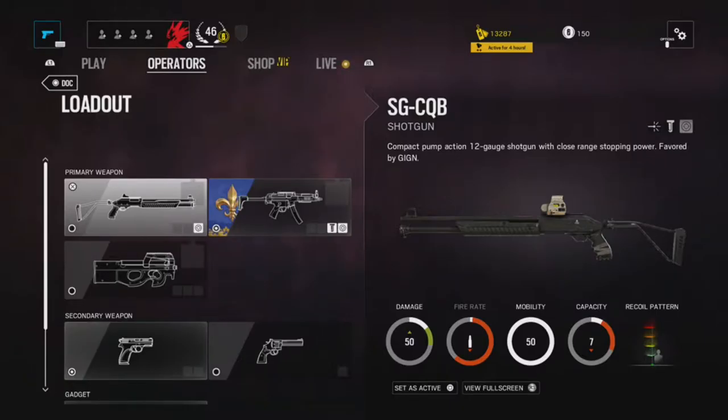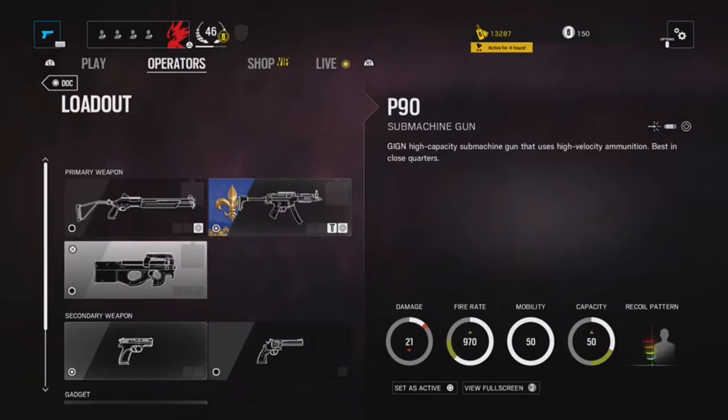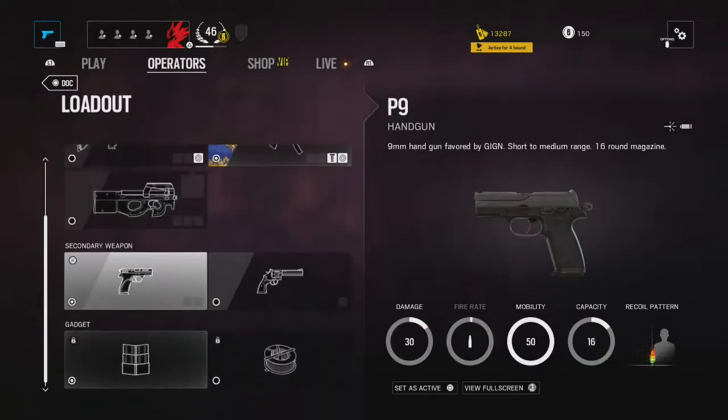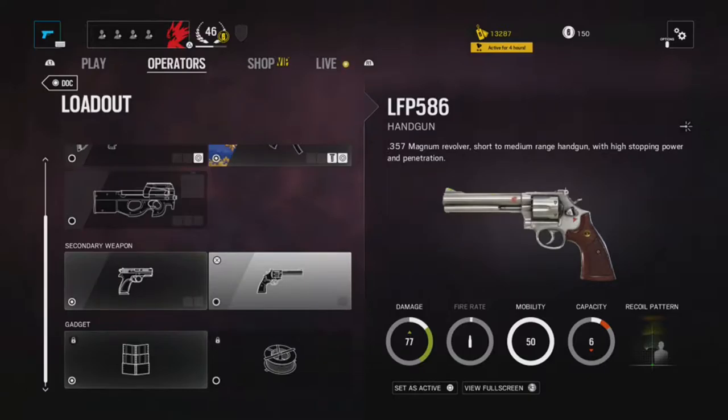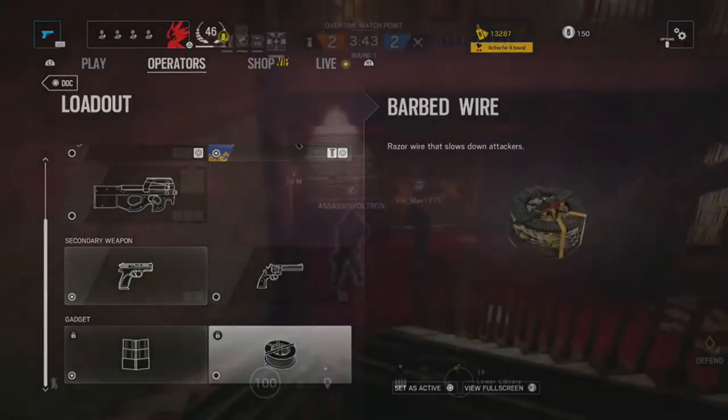Weapon wise, he comes with the SG CQB shotgun, the MP5, a personal favorite, or the P90. I would recommend the MP5 because of his versatility at longer ranges — also because it's a freaking beast. Secondary wise, he has the P9 handgun or the LFP 586 revolver. This one truly is personal preference. Lastly, he has the option of a deployable barricade or barbed wire.